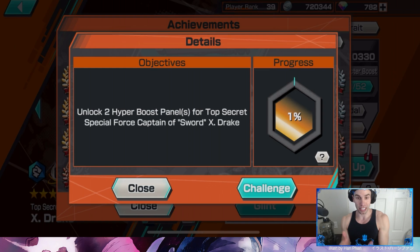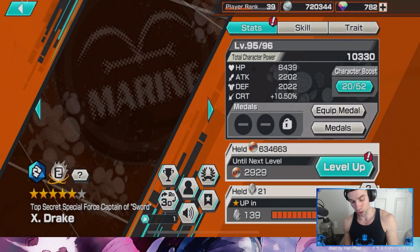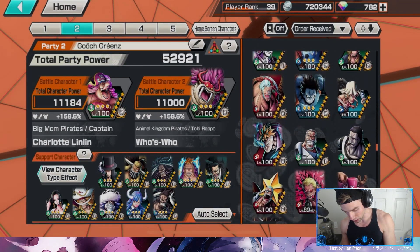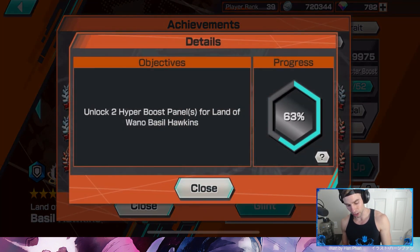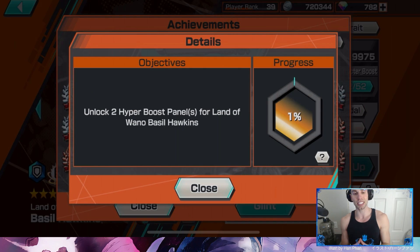This brings me to my next point about unlocking two Hyper Boost panels. You have to do the full Hyper Boost — they have to be Hyper Boost 4. I'm going to switch to a different character to show you. Take Hawkins here: 52 out of 52. You'll have that unlocked — this was the full boost. For those of you that might misinterpret, you may think it just means unlocking two panels, like two blocks. No, you have to go the full 52 out of 52 in order to unlock this system. So keep an eye out for that while you are looking to do these missions.